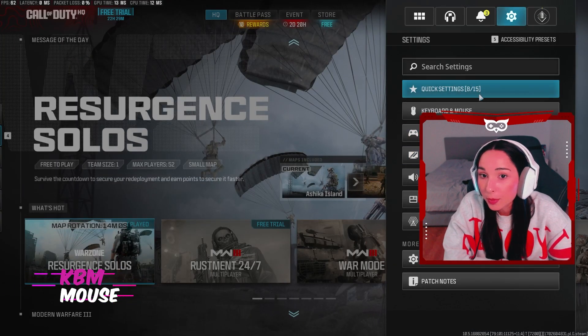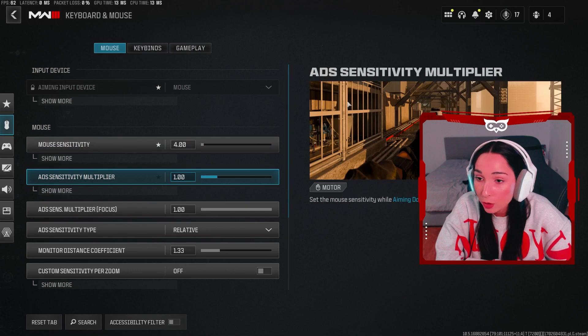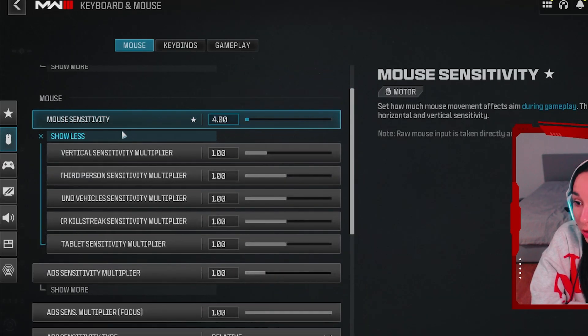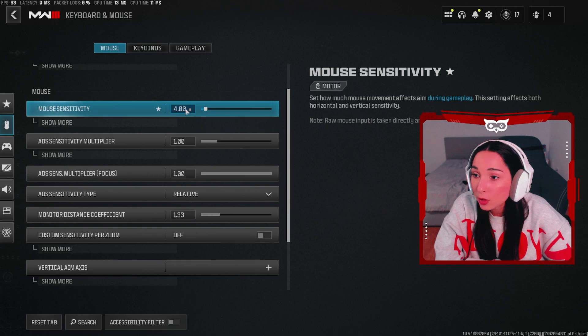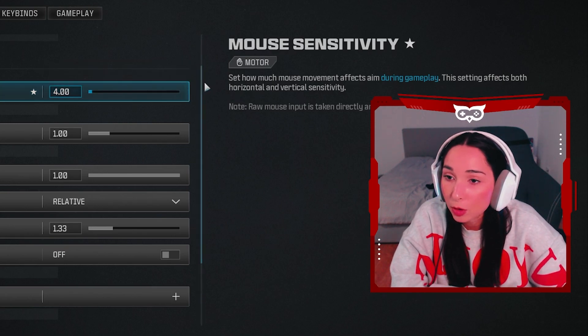We're going to start by opening up settings. The first thing you want to do is go to keyboard and mouse. In this video, we're only going to be covering mouse and keyboard — no controller settings. Mouse sensitivity is incredibly personal. We recommend leaving all of these as the defaults. I play mine on 4 with 800 DPI, but this is just what feels right for you — it's a personal choice.